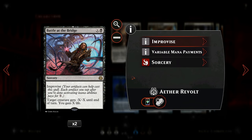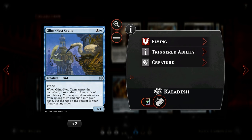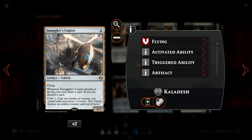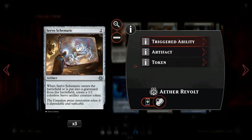We have Battle at the Bridge, a nice removal spell that works well with artifacts and has improvise, which can help us win racing situations. Two copies of Glintnest Crane provide a 1/3 flyer that will most of the time find us an artifact — maybe even multiple. We also have Scrap Heap Scrounger, another cheap artifact creature to enable synergies, and we have lots of ways to make our creatures unblockable, so it has a lot of power for just two mana. We're also playing Smuggler's Copter since we have lots of ways to make Servo tokens to crew it, and it's an artifact. Servo Schematic is one of the better enablers — for two mana we get the Schematic itself and a Servo token, so that's two artifacts for two mana.